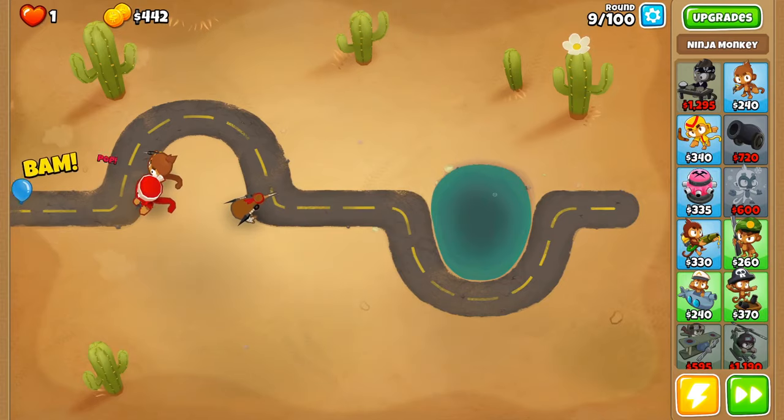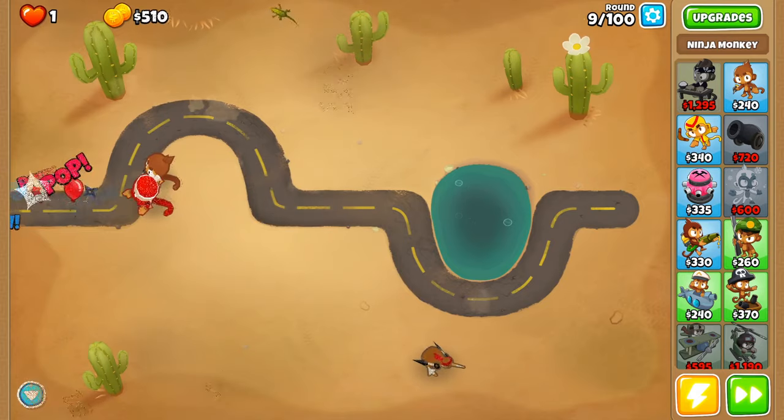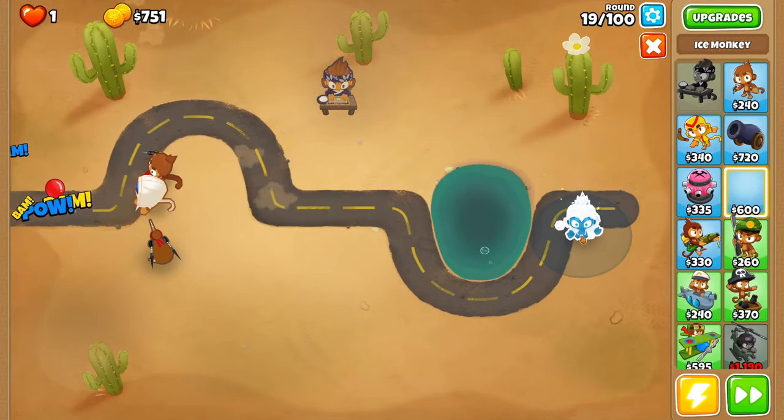My favorite way of initially popping the Golden Bloons is setting up with a Ninja Dart Monkey at the front and then going straight for Benjamin. This extra cash from Benjamin will help us pop every single Golden Bloon with the Ice Monkey.